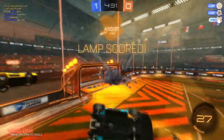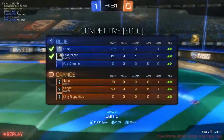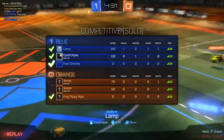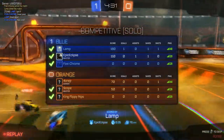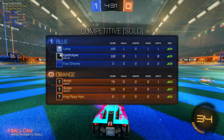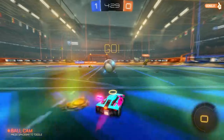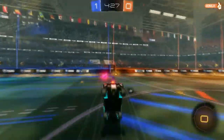Oh, there we go — one nothing, 30 seconds in. It's good, constant pressure we have to play here. We've got Lamp, Foxy, Chrome, and then the other team's got Four One Junior, Scope, and King Flippy Nips. I think I like King's name the most.